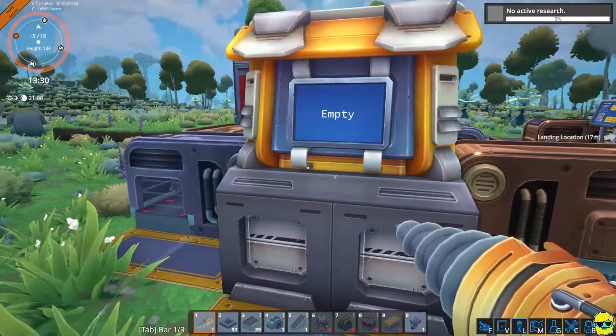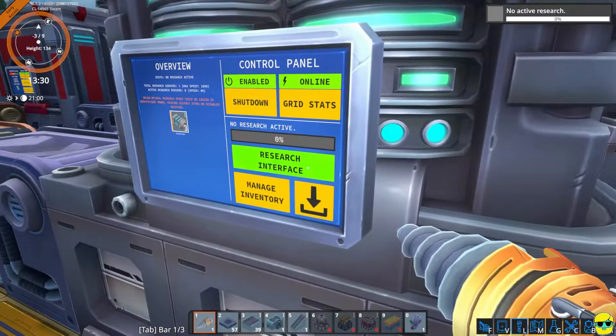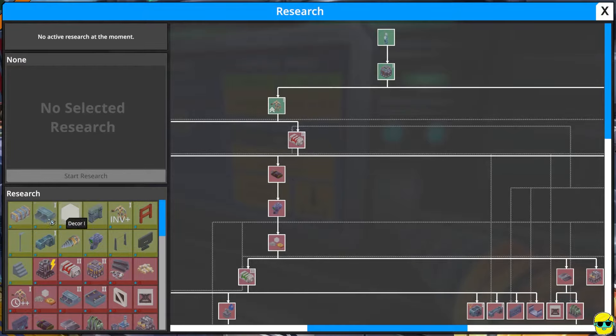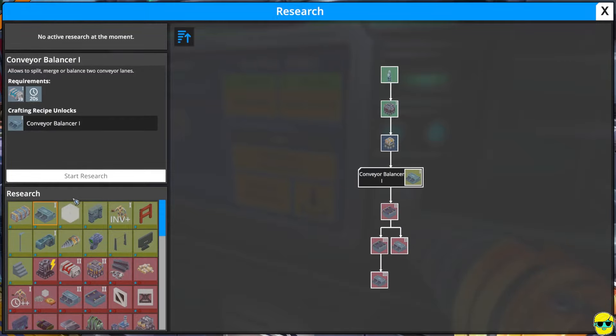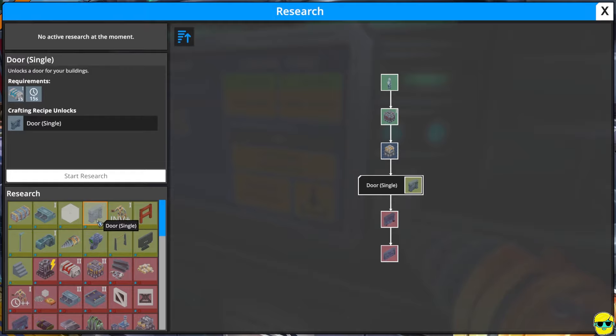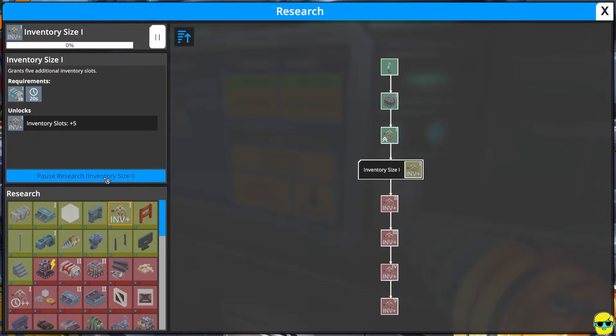And we are working, we were doing some research. Let's go to the research interface. So what we just did was... do we want to do a container? It's just a bigger chest. I probably want a balancer. A door for buildings - wow, that's cool. Inventory size boost - yeah, give me an inventory size.